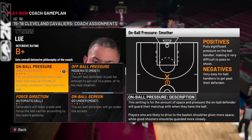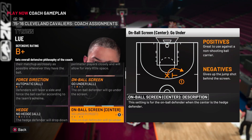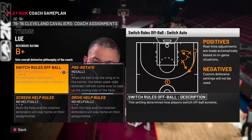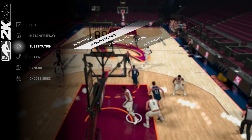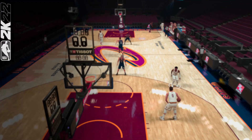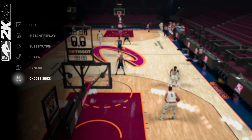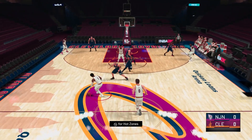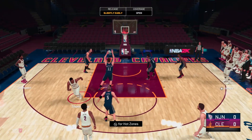Let me show you my defensive settings straight through: Smothered, Tight, Go Over, Go Over, No Hedge, Three-Quarter Top, Go Under for off-ball. Then check who can shoot and adjust accordingly — Gap for non-shooters. Now let me put it on CPU and show you some gameplay on Hall of Fame difficulty.